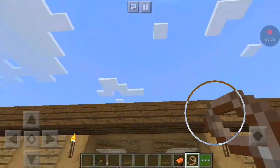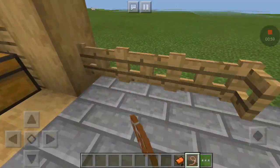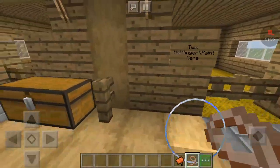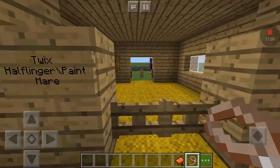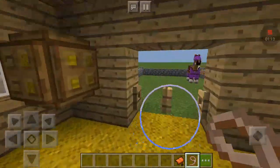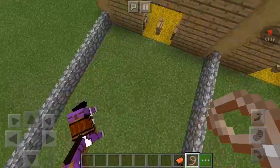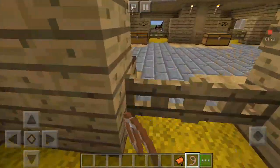As you come into the barn, there is this pathway. On each stable there is a chest, a nameplate, and a tie-up ring. In this first stable is Twix. She is a half-Flinger cross-Paint mare. She's out in her field. They have a big area of field and then a big stable. There are ten stables in this stable block.